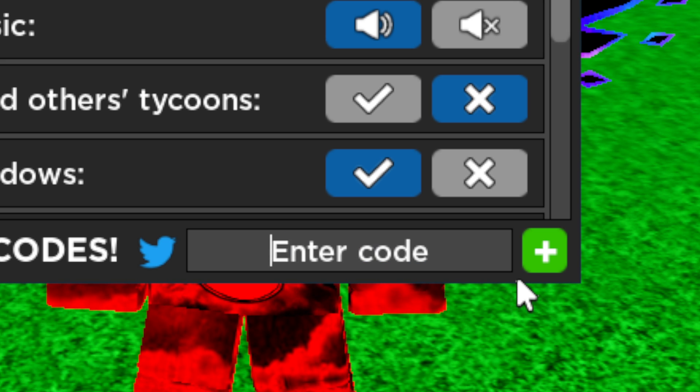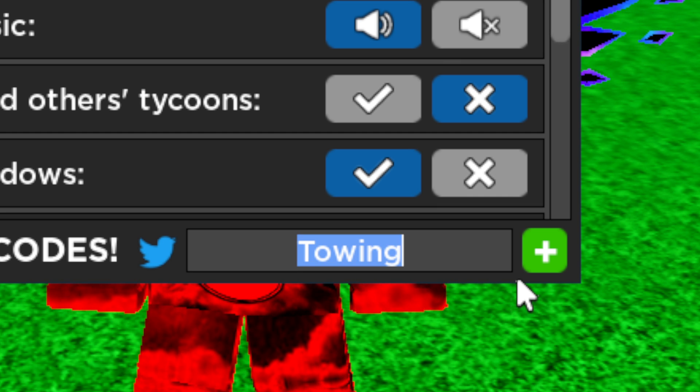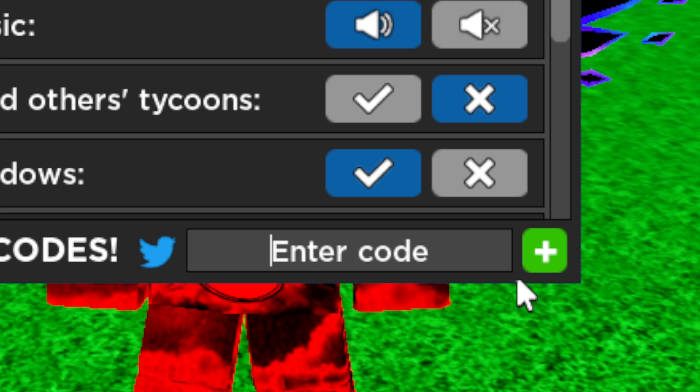Our next code is capital C, lowercase 'owimg' — Towing. Go ahead and redeem this one for another 70k free cash in Car Dealership Tycoon.